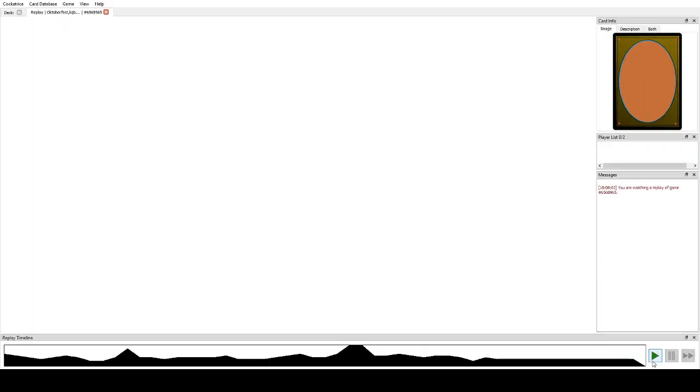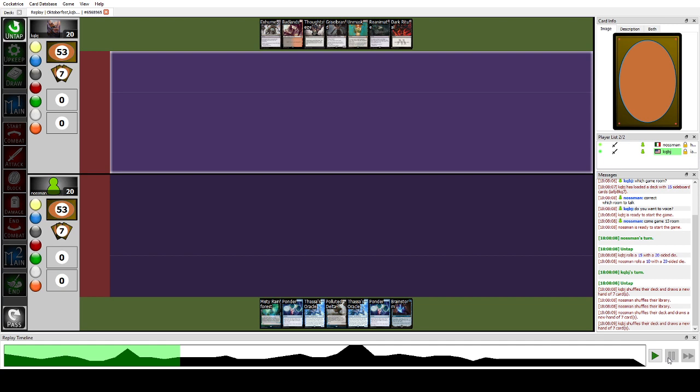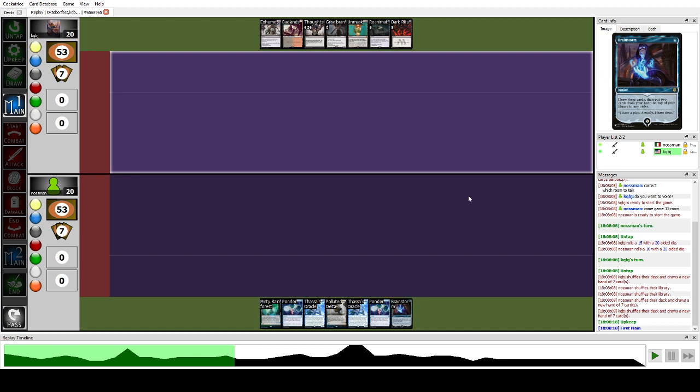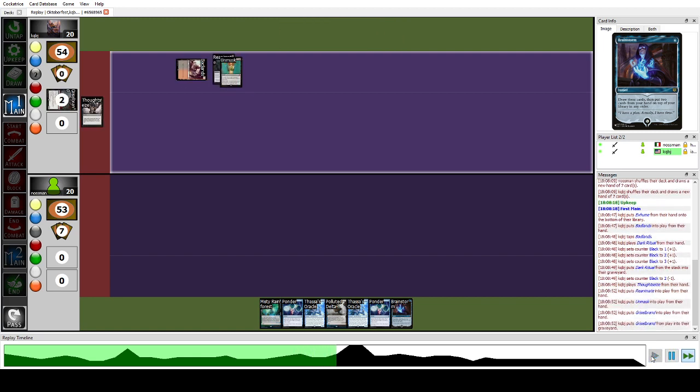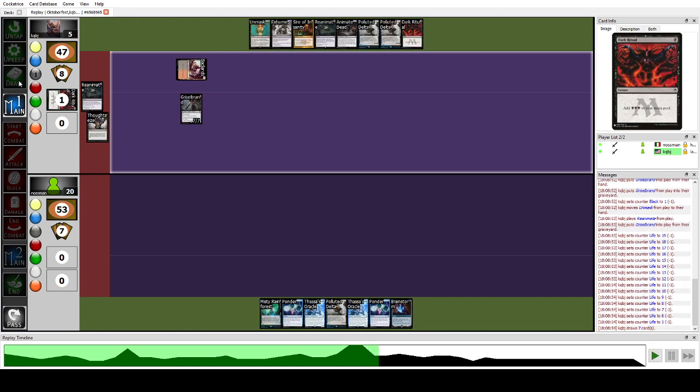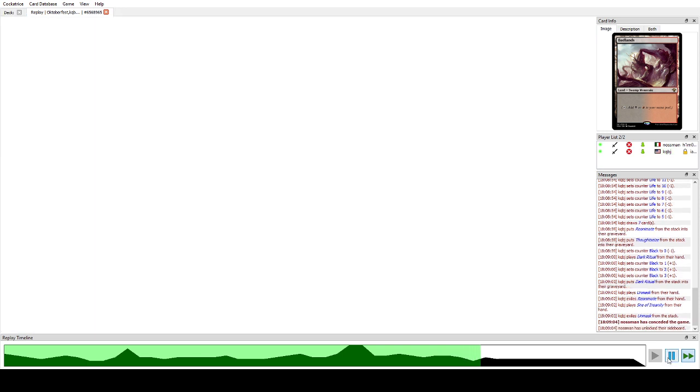Let's start with game one. We're playing against BR Reanimator. We kept a solid seven-card hand with a lot of cantrips and two win conditions. This hand is a bit soft to Chalice on one on turn one, but we can use Thoughtlash to dig for interaction if needed. Instead of Chalice we get a BR Reanimator which proceeds to turn one: Dark Ritual, unmask himself, get Griselbrand down, and reanimate Thrawn 7 with one black mana floating.